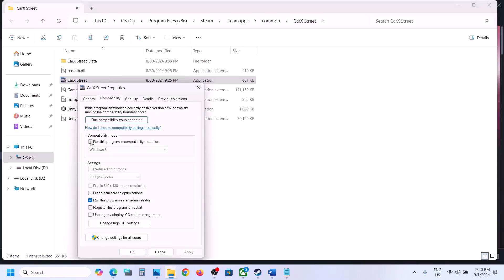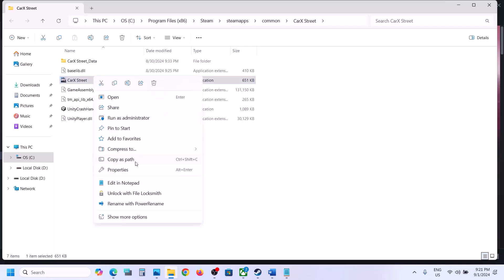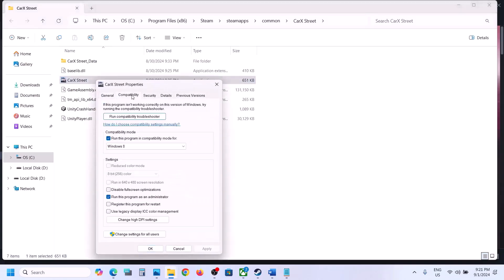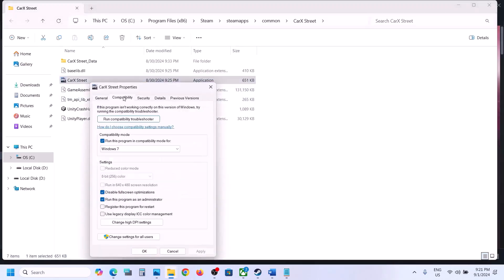If still not working, go to Properties once again. This time put a check on compatibility mode and select Windows 8, hit Apply, click OK, then launch the game. If still not working, select Windows 7 and hit Apply, click OK, then launch the game. If still not working, put a check on 'Disable full screen optimization,' hit Apply, click OK, and check. If none of these boxes help, you can uncheck them all, hit Apply, click OK, and follow the next step.